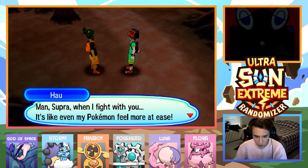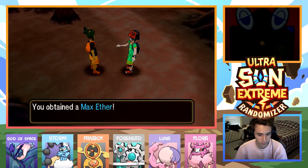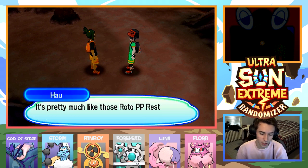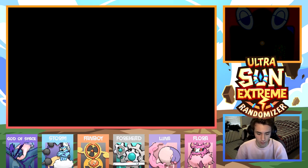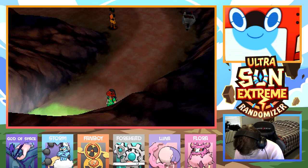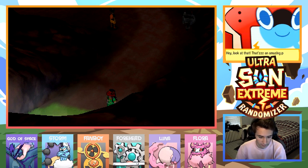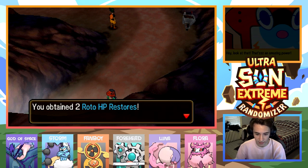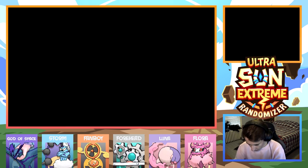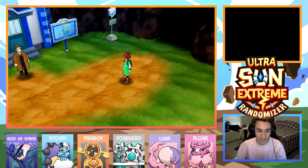Supra, when I fight with you, it's like even my Pokemon feel more at ease. You really are some kind of trainer. It's a revive — I'll take it. Thank you, bro. Max Ethers are pretty clean. Wait, there's a Rotom PP restore? I mean, I guess I would know if I played with my Rotom more. My Rotom looked so upset with me last episode. He looks a little better now — he's blinking. That means his eyes are functional.